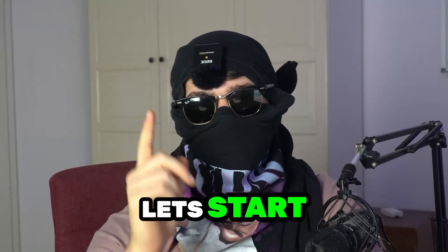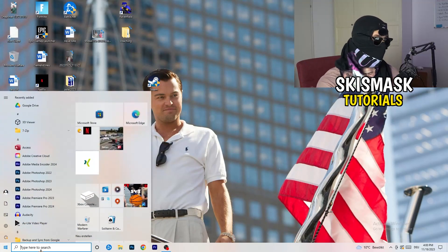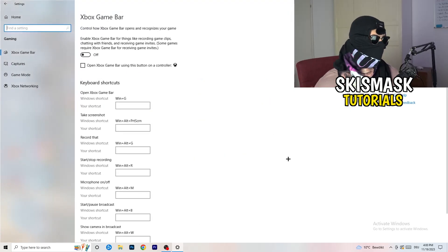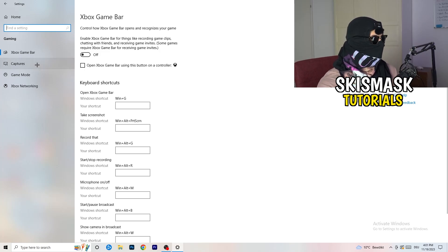The first thing I want you to do is really simple. Go to the bottom left corner of your screen, right-click, and open Windows Settings. Go to Gaming, then Xbox Game Bar, and turn this off. It causes a lot of trouble especially on low-end PCs — you don't want anything running in the background affecting your performance.